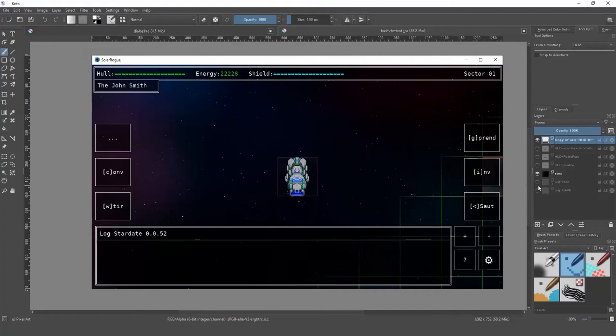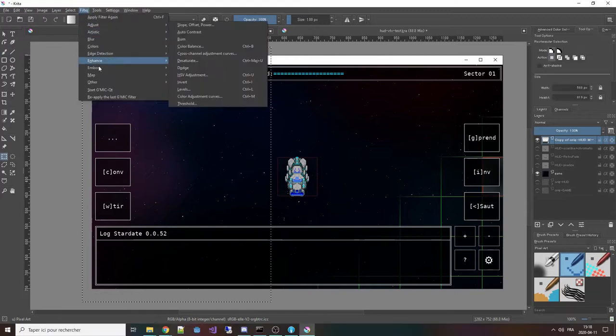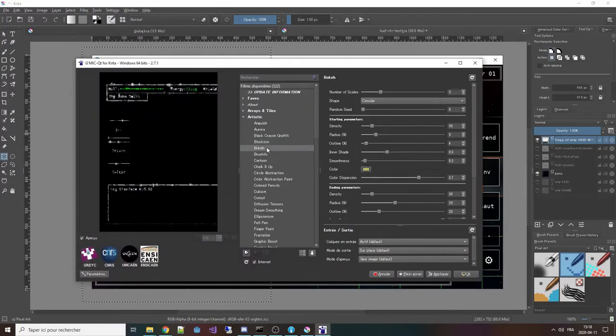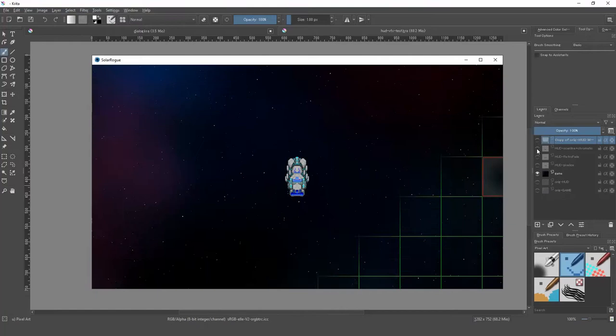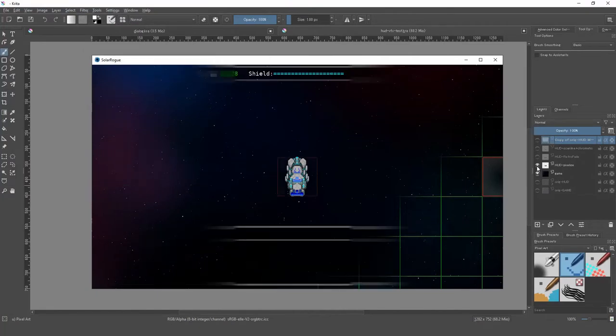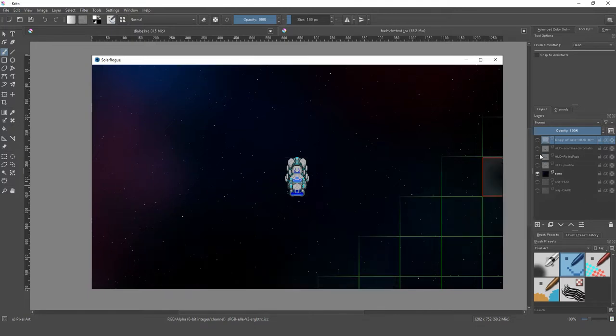I waited a long time to tackle this problem because I was stuck in a loop — I couldn't prototype because I didn't know what I wanted, and I couldn't decide what I wanted because I couldn't prototype it. Eventually I got the idea to just take screenshots of my game UI and put them in Krita — an image editing software loaded with lots of effects — and apply random effects to see what I liked. It's not animated, but it gave me a good idea of the kind of effect I wanted.